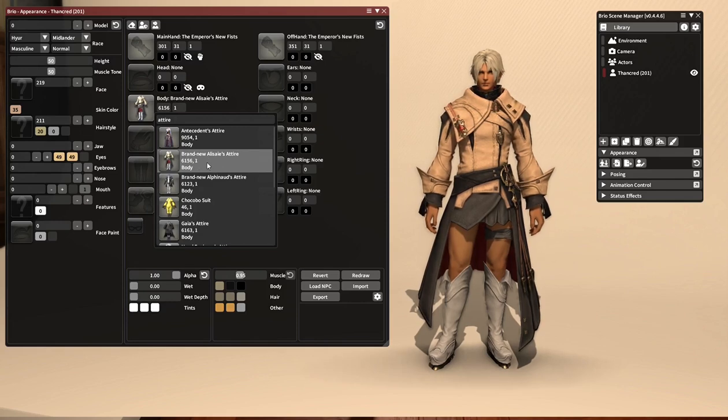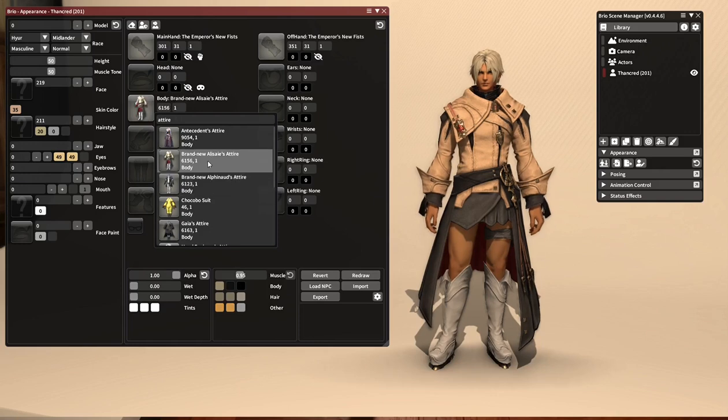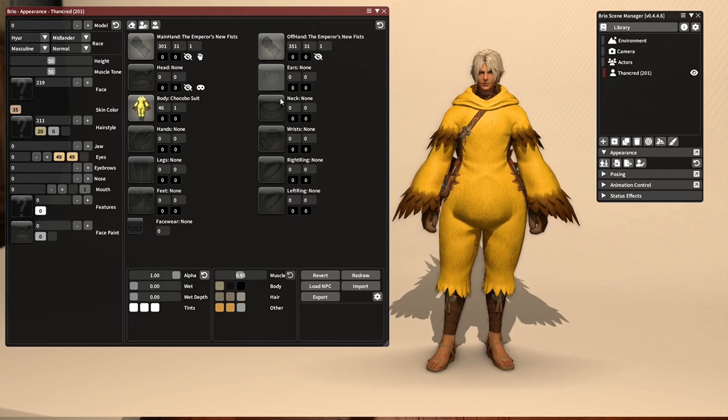The only thing you cannot put certain actors in is any gear that is locked to a certain race or gender. The Antecedent's Attire will not go on Thancred because it is locked to female characters, as is Gaia's attire. I don't know why Alize's attire is not locked to females, but it's not. So we're going to put this chocobo suit back on, and you can also put on gloves, shoes — everything down to his jewelry.